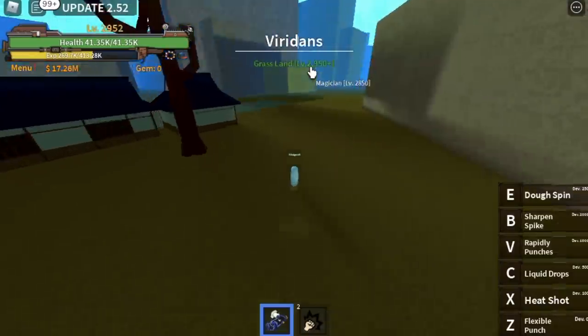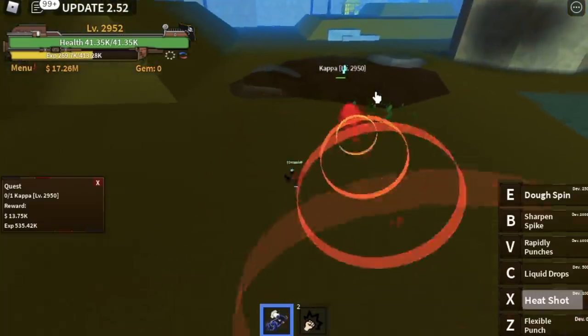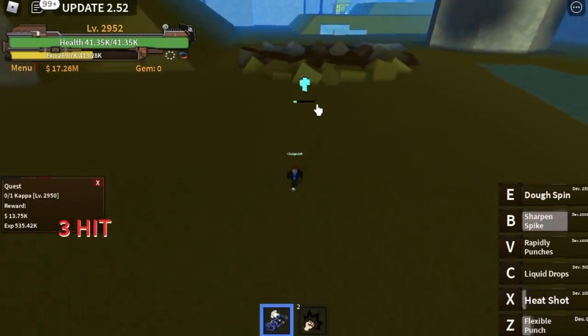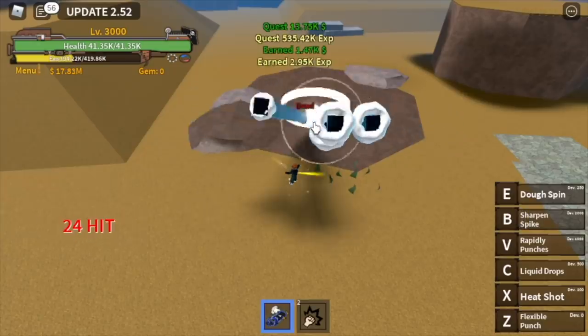After that, go to Varijans and start defeating Kappa. Kappa is kind of easy to defeat — it may have lower HP compared to other mobs, but it can still damage you. The goal here is to reach level 3000.